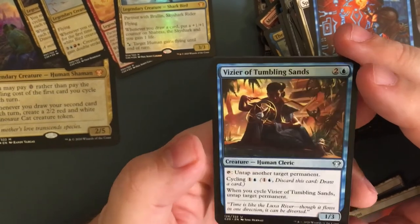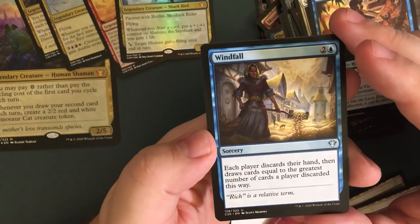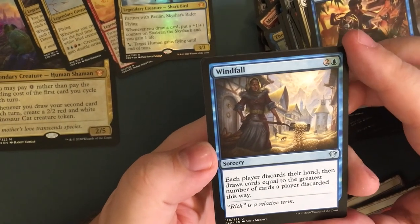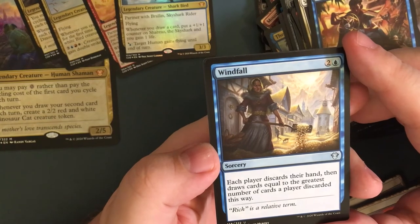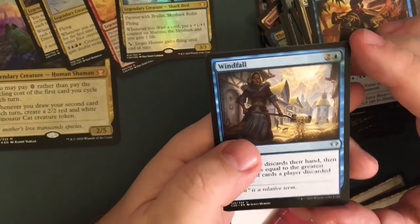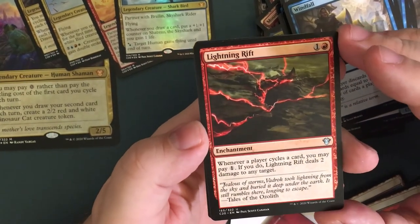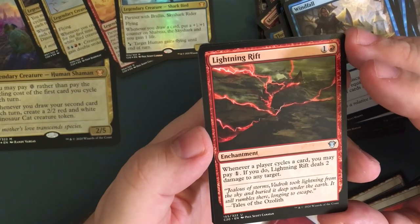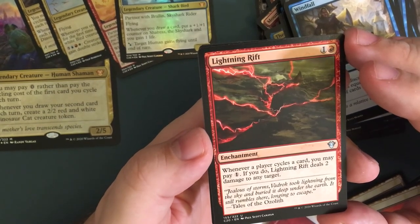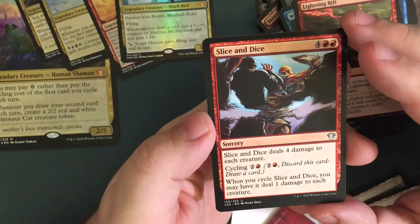Hieroglyphic Illumination — for four, draw two cards. Cycling for a blue. Zero Tumbling Sands — tap it to untap another target permanent, or cycle it for one and a blue. When you cycle Zero Tumbling Sands, untap target permanent. Windfall — for three, sorcery. Each player discards their hand then draws cards equal to the greatest number of cards a player discarded this way. So if you got like one card and your opponent has seven, that'll help you replenish your stock.